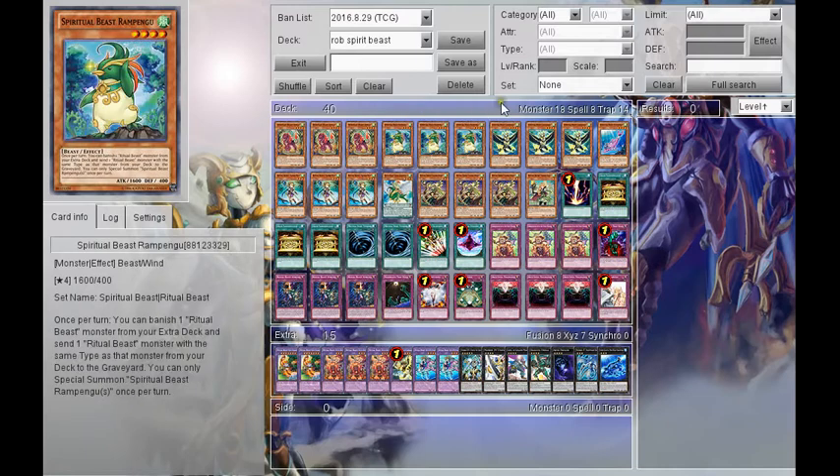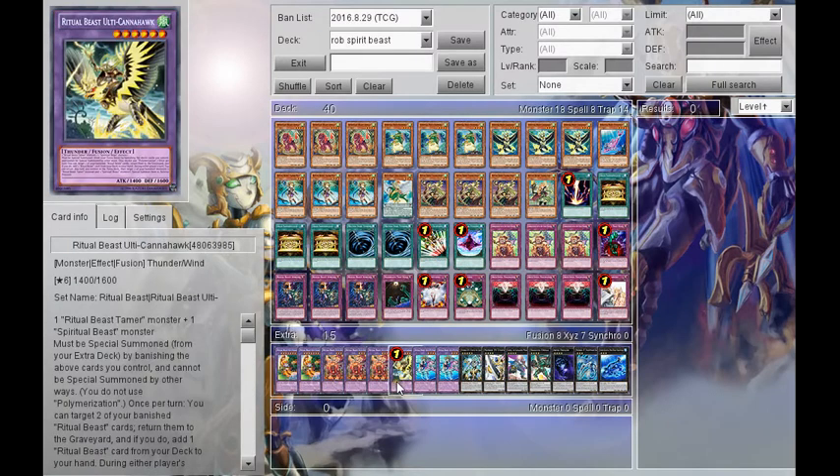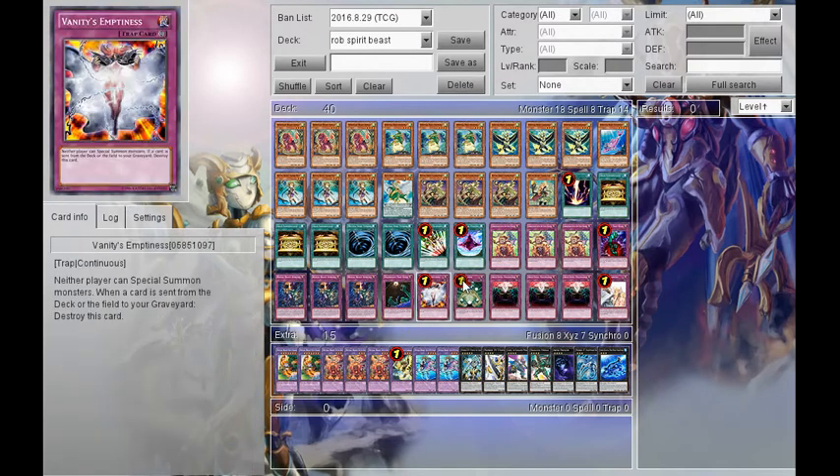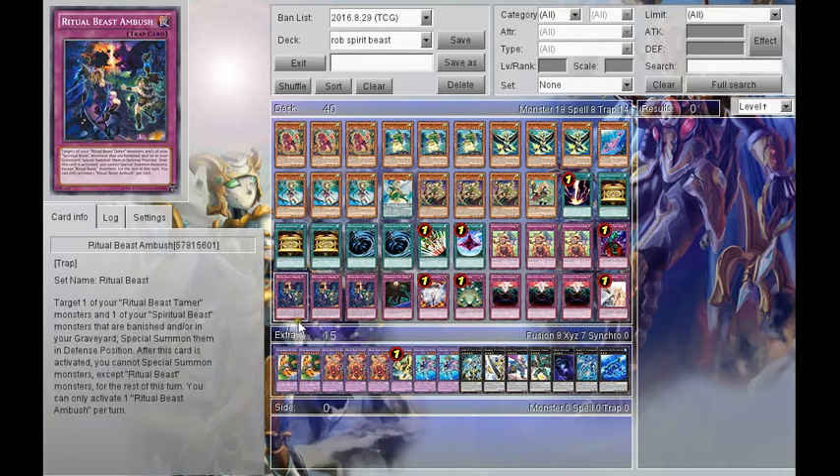This deck basically feels like it could be one of the best decks in the format if Ulticon Hawk was at 3, or at least 2. If we had Ulticon Hawk at least at 2, I could see this deck being played a lot more, seeing as it's one of the few decks that can actually abuse Anti-Spell Fragrance.